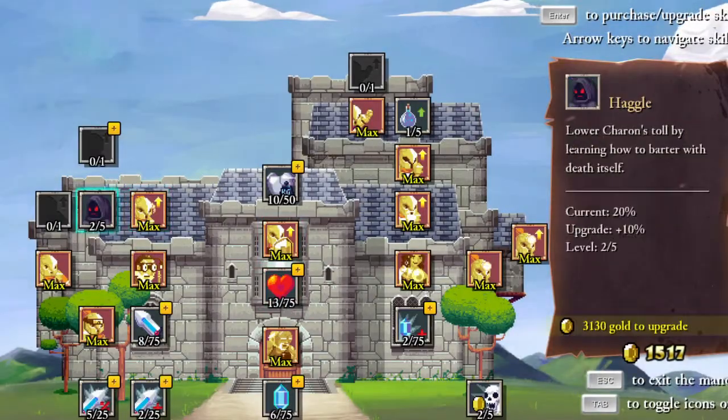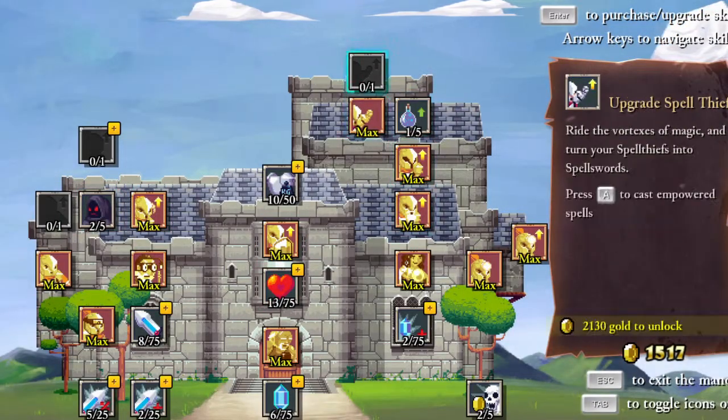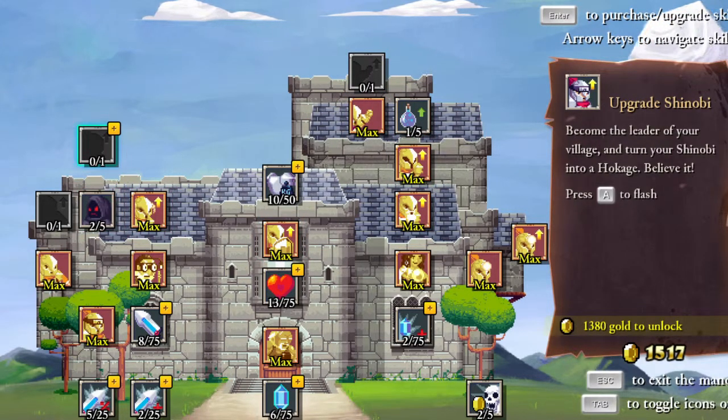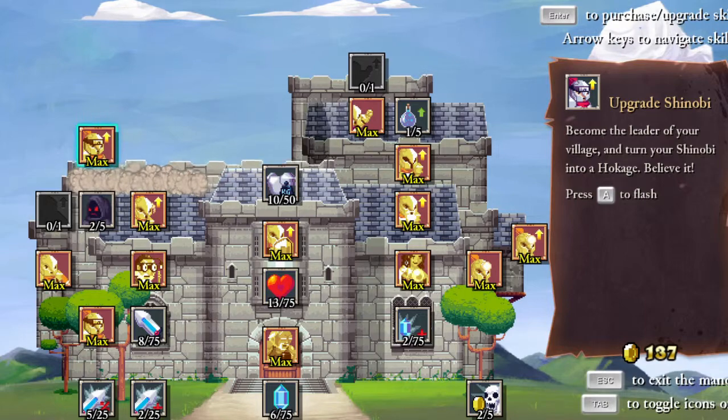Now 1517 gold — what can we buy? We have seen the Spell Thief now, we know what it does: whenever it attacks something it gets mana. But we can upgrade Shinobi to the Hulkage for 1380 gold. Let's do it!